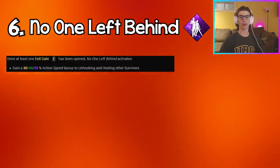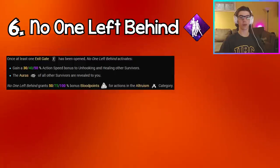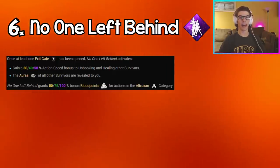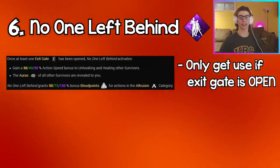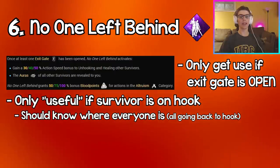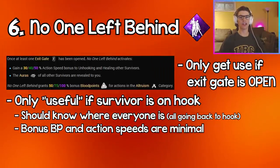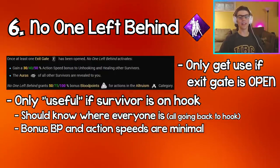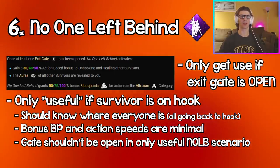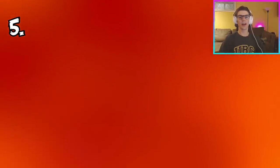Coming in at number six we have No One Left Behind. After an exit gate is opened, it lets you unhook and heal survivors up to 50% faster at tier three, reveals the auras of all survivors, and gives you 100% bonus blood points for altruistic actions. In reality you need the exit gates open for this perk to take effect — the only useful situation is when a survivor is hooked after the exit opens, and even then the bonus blood points are minimal. It's counterproductive since you should already be escaping when gates are open.